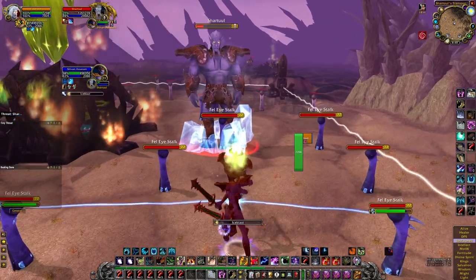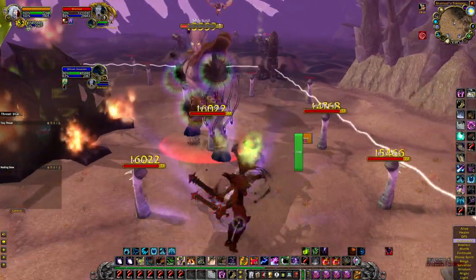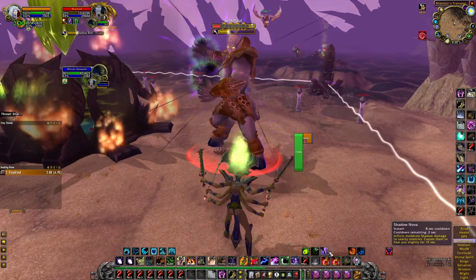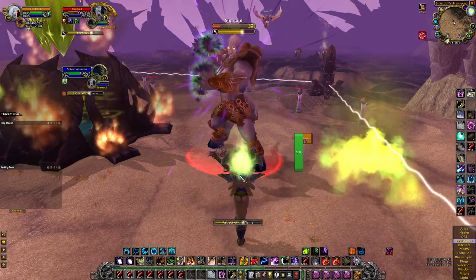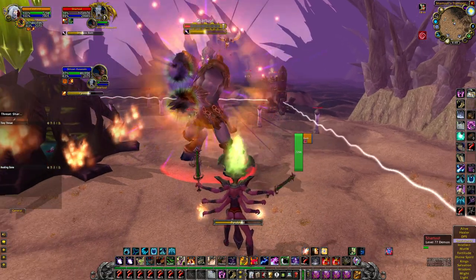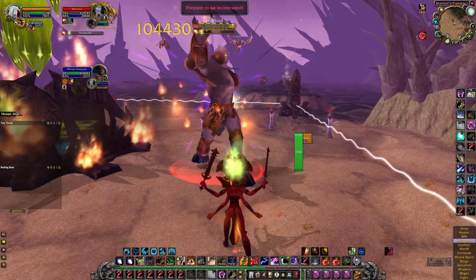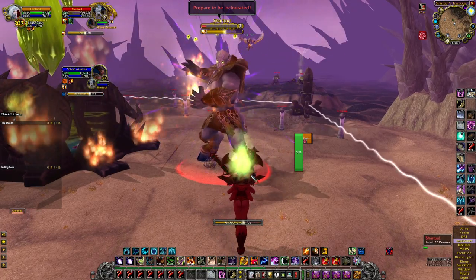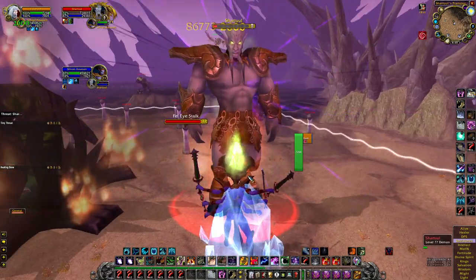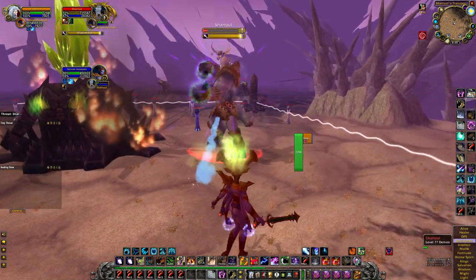Debuff applied — get rid of that. There's the Incinerate — hop into Frost and reflect it. Frost Nova, hit him with an Ice Blast, then hop into Shadow. Delete everything around us, reapply Siphon Life, one more Shadow Nova, then hop into Fire to finish him off. Got another Incinerate — hopping into Frost to reflect. Frost Nova, Ice Blast, back into Fire.